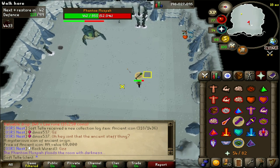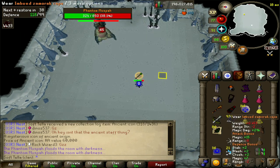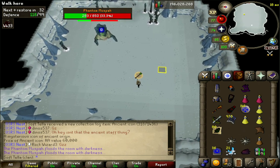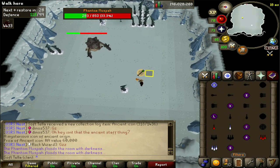After this, the fight continues on as normal until around 45-40% hit points, where the boss will once again use a room special. This time, however, it'll use the special attack that it didn't use previously out of the two. So if it used the ground attack before, it'll now do the roaming stalagmites and vice versa.